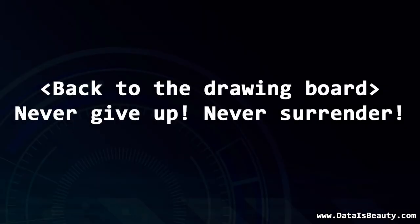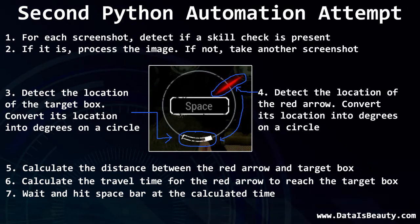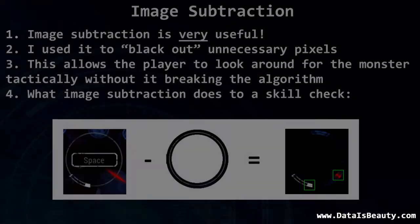I consolidated what I had learned, brainstormed with other engineers and programmers, and found a great new approach. For algorithm two, in each snapshot I wanted to: detect if the skill check is present, detect the location of the target box and convert it to degrees on a circle, detect the location of the red arrow and determine its degrees on the circle, subtract the difference in degrees between the two, calculate the appropriate wait time based on the arrow's consistent velocity per degree, and then hit the spacebar at the right time. One key secret was using image subtraction, which voids out everything in the screenshot that is not relevant.